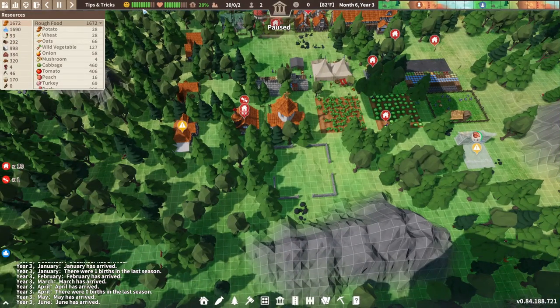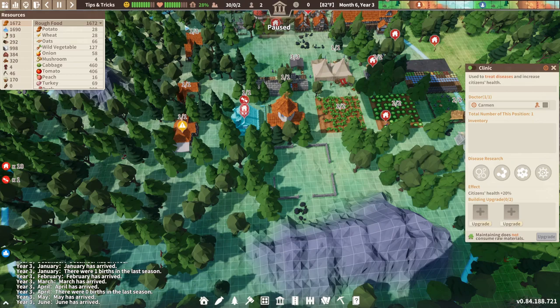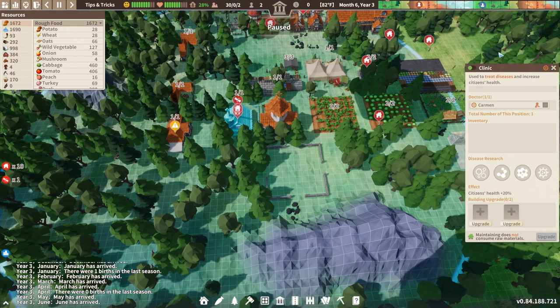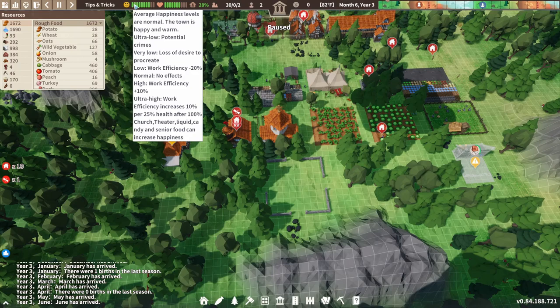For my fifth tip: happiness and health. Happy and healthy settlers are efficient workers. For health, the main thing you want to put down is a clinic. If you look over here you can see the image of a broken bone — that's an injured citizen. While they can still go out and work, they won't be as efficient. They need to come to the clinic, get their health back up, and then they'll be much more efficient at the jobs and tasks you assign them.